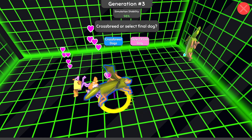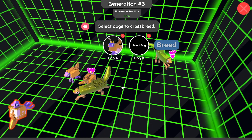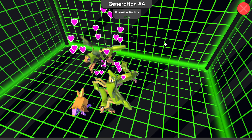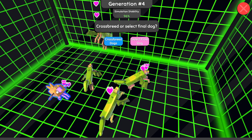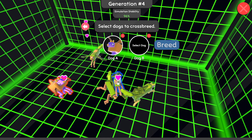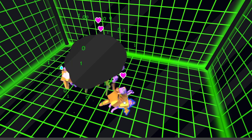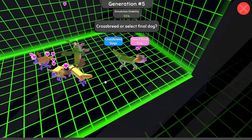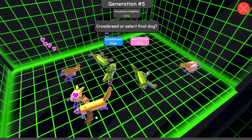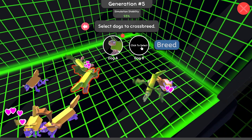I know you guys come to the channel more for me talking, so I shouldn't really worry about it too much — but I also don't want to over-exaggerate the episode time or make it super long. I hope you guys are really enjoying. I want to look closer at certain mutations I need — like the one-winged angel, I need that one. One wing and that's it. Maybe a dog missing a leg is another one I need.